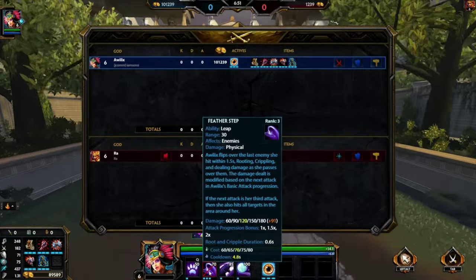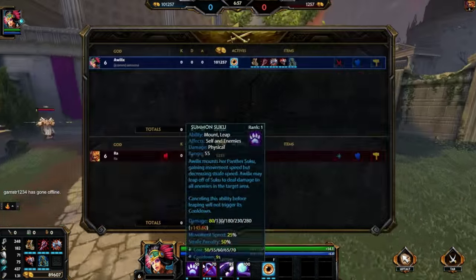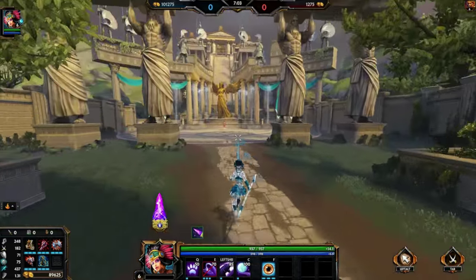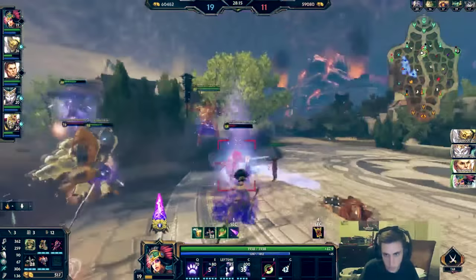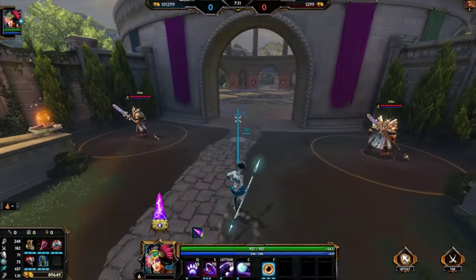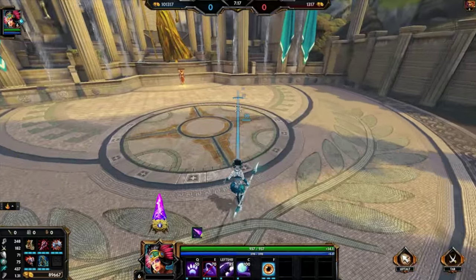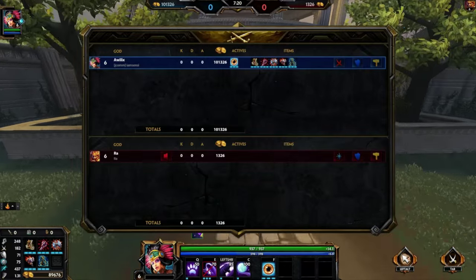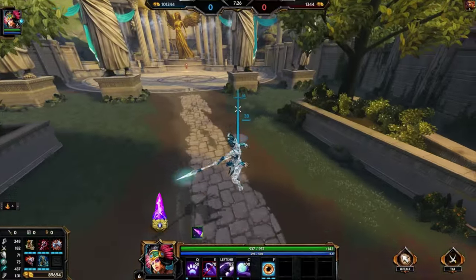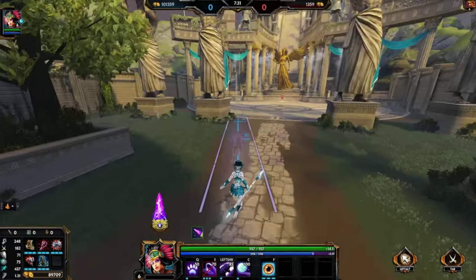Featherstep actually roots targets and cripples them. The cripple and root are really important because you're going to be able to cancel out a lot of abilities with it. Almost every dash in the game you can cancel with Featherstep. People it's really good against: Agni, Medusa, people like that with dashes. A lot of people think Evelynn only counters people with leaps, but I'd say she counters anybody with a dash also, and anyone without any movement she counters really hard too, because it's very easy to catch them with your ult.